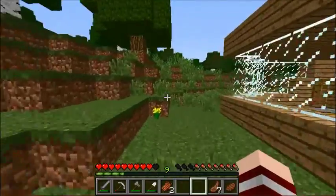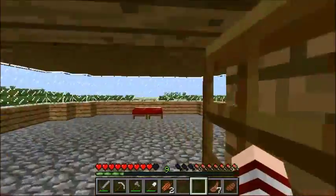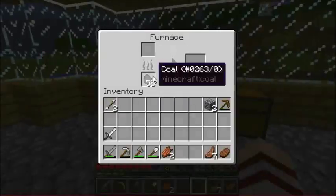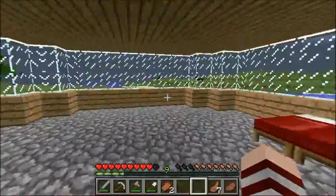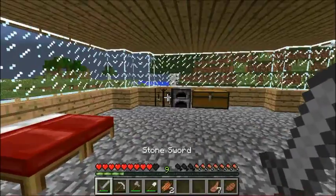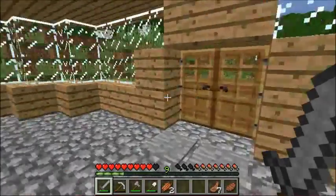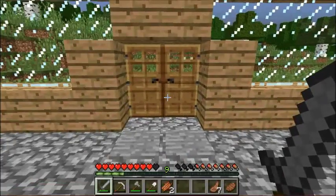Anyway, on this episode we're going to be going cave diving. Yes, we are going cave diving, searching for iron, coal — mainly not that much coal because we already have a lot — but maybe a little bit just to experience ourselves up. Iron, gold, redstone, lapis, and diamonds especially, and of course emeralds if we find any.